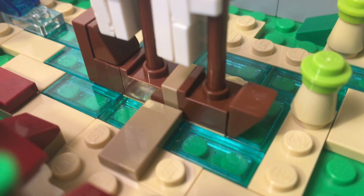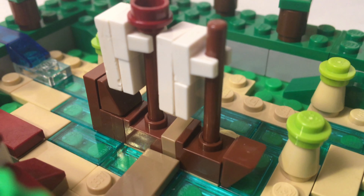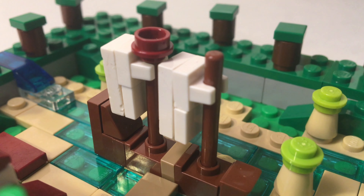The pirate ship is simply built using the studs not on top technique, or most commonly referred to as the SNOT technique.